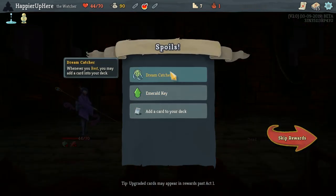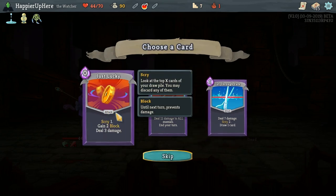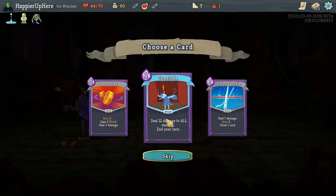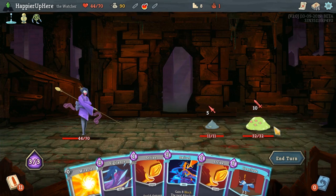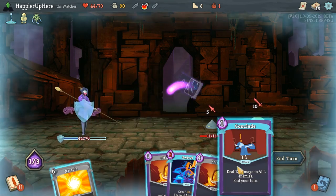We got Dreamcatcher — whenever you rest, you may add a card into your deck — as well as the Emerald Key. Just Lucky is Scry 1, gain 2 block, deal 3 damage for 0 cost. Conclude deals 12 damage to all enemies and ends your turn. Cut Through Fate deals 7 damage, Scry 2, and draw 1 card. There are a lot of Scry cards, but I think we'll go with Conclude — it's a finisher. We actually have it in our hand this turn and can kill the Frontliner. Let's do Vigilance and Conclude.